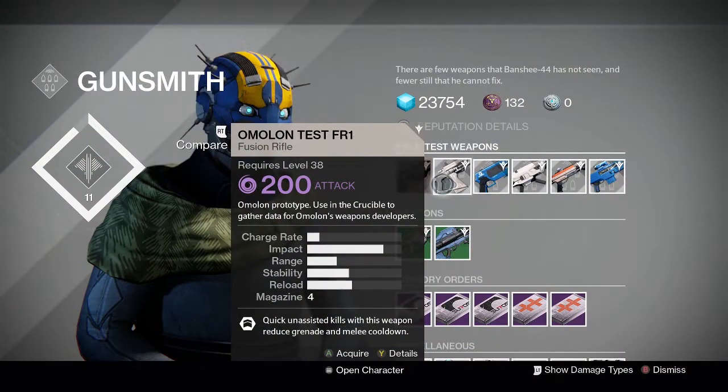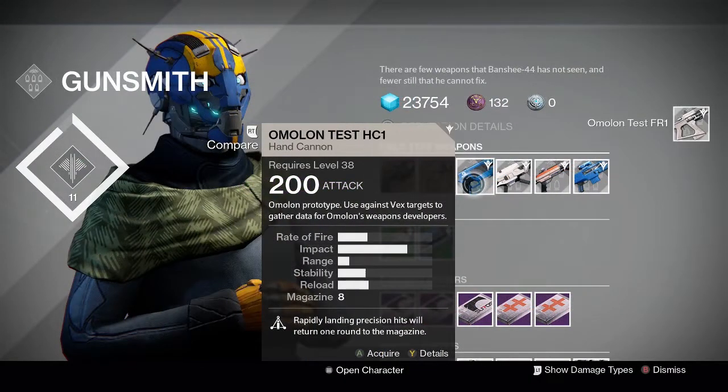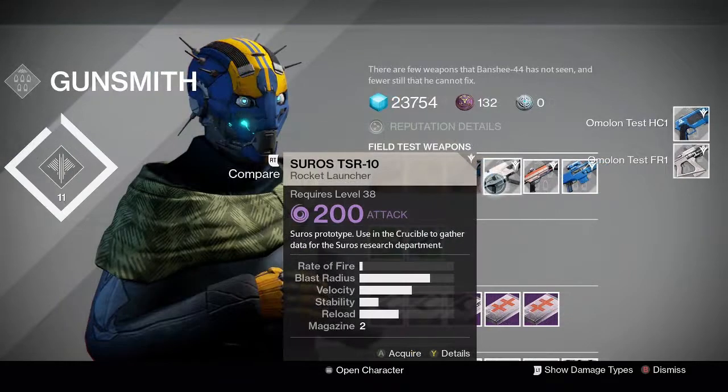So the fusion rifle is a crucible weapon — that's your first one this week. The hand cannon is a Vex target, so we're just going to Venus Patrol like normal. Really easy, really fast. Rocket launcher is crucible. Sucks. Not a great rocket launcher, nothing really good about it.